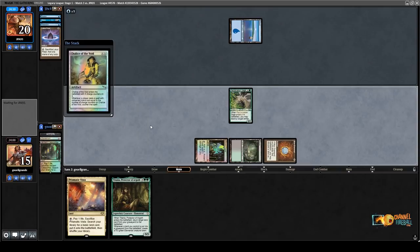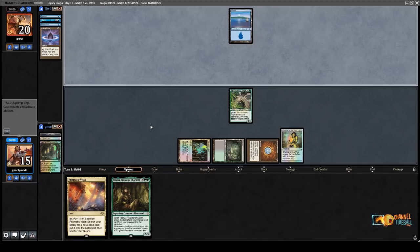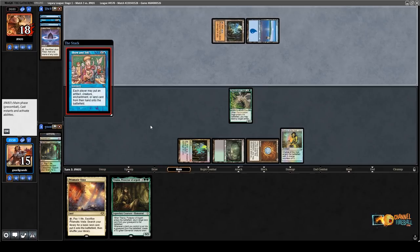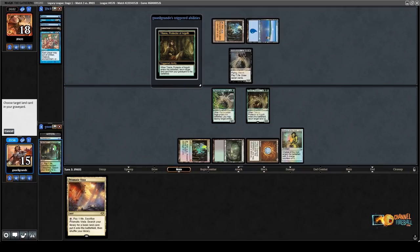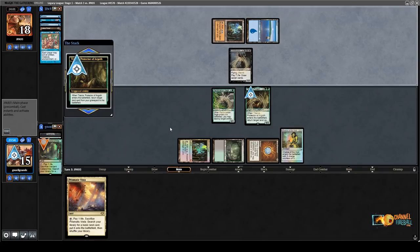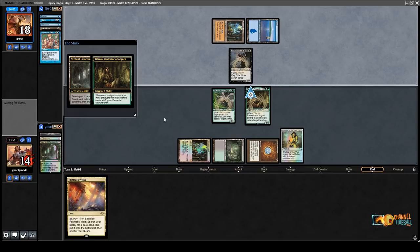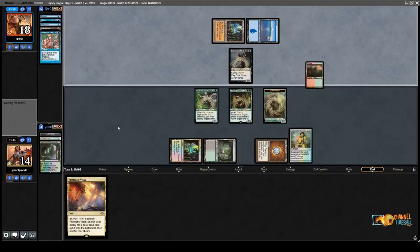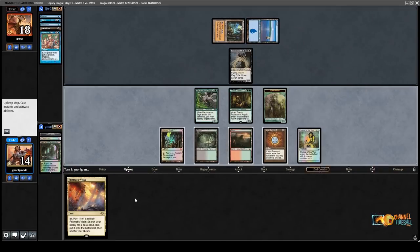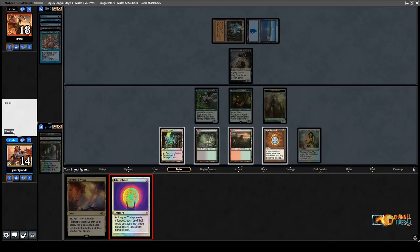Chalice on 1 is not that good if it's this late. So I think it's likely they had two Lotus Petals — one they played and the other not. They have Show and Tell. Lose to the Crease of Brand. Maybe a Emrakul. Get a 5/3 into play. Emrakul — come on — Emrakul! I won't be attacking, but they need a Force on this. I mean, they will definitely win the race because I'm also on 7-14.